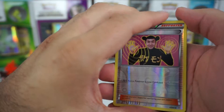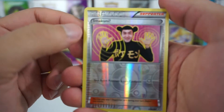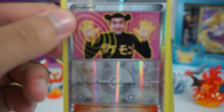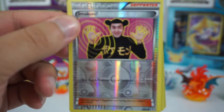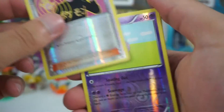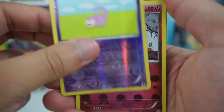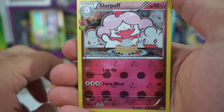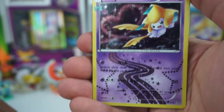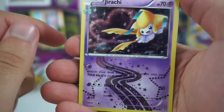Here's a review of the holo cards we pulled. We have the reverse holo Imakuni card — let me get a close-up of that. We also have the reverse holo Slowpoke and the radiant Slurpuff — I'm pretty sure it's a radiant card, someone correct me if I'm wrong. And the radiant Jirachi card, which is pretty awesome.